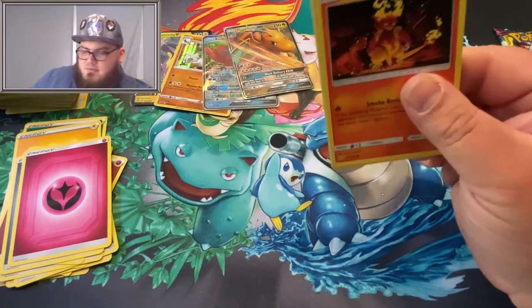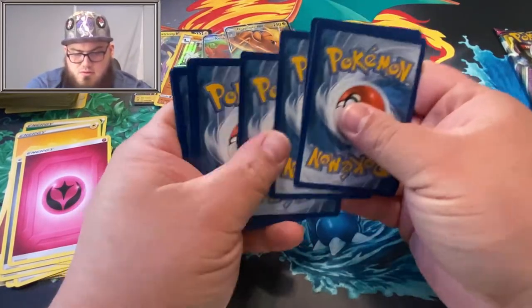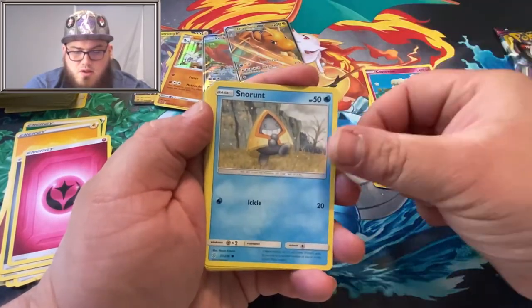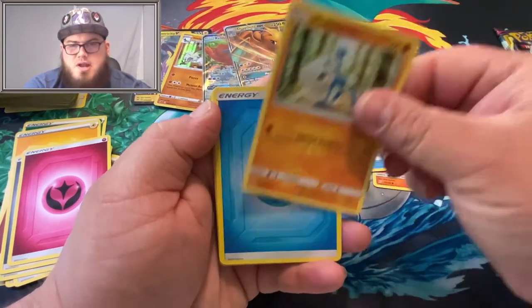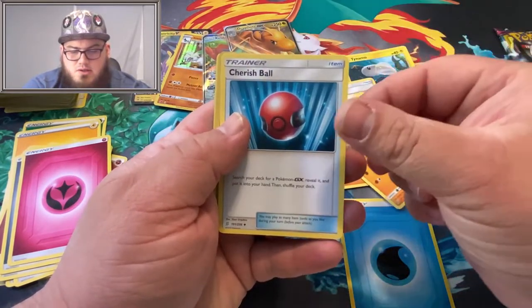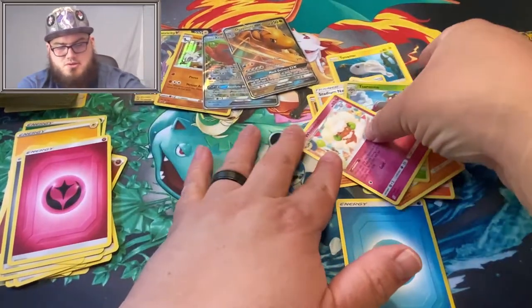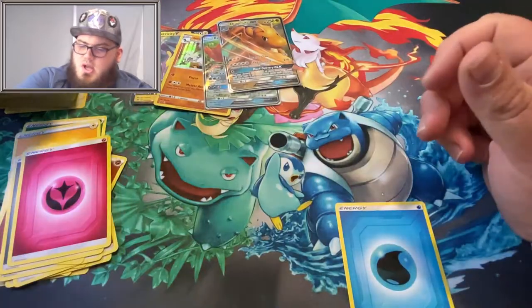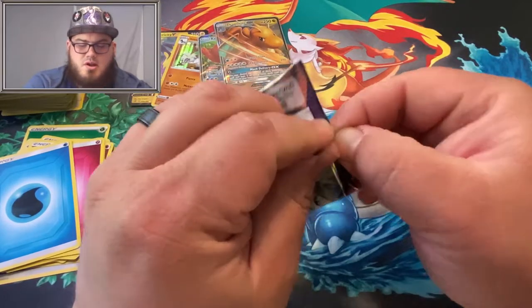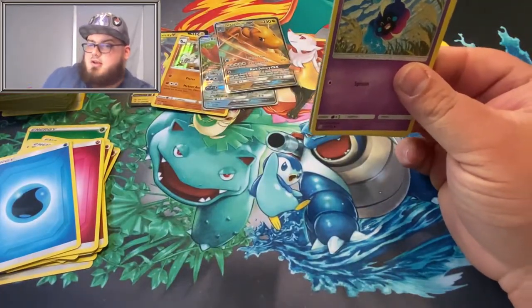I appreciate you guys sticking with me this long. There's another code card. We got Magmar, Cottonee, Snorunt, Tynamo, Meditate, Water Energy, Stadium Nav, Gabite, Cherish Ball, Serena, and a Whimsicott GX! The Whimsicott GX has a passive ability — flip a coin and you prevent any damage dealt to this Pokemon. Pretty good. I played against someone on the Pokemon Trading Card Game Online the other day with that — they kicked my butt.